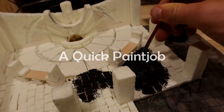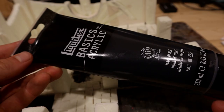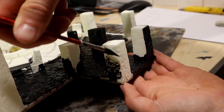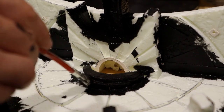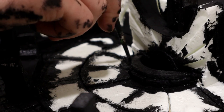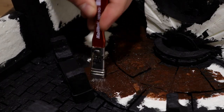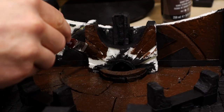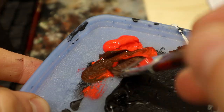I began by base coating part of the floor and pillars with black acrylic craft paint. The paint is slightly diluted and I made sure all cracks got paint into them. Next I covered the rest with dark brown. Good — the base coat is done.